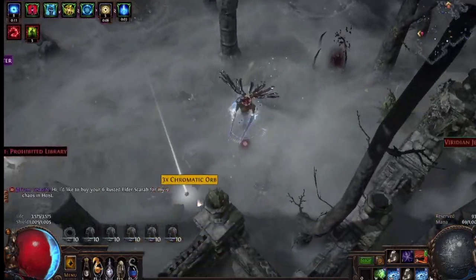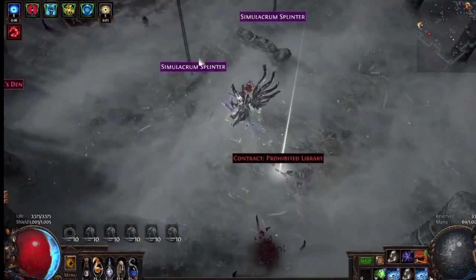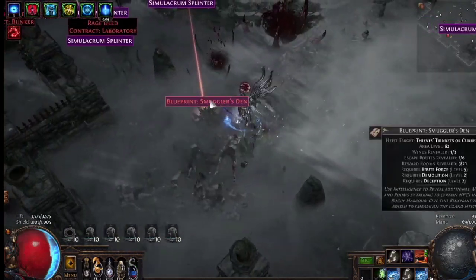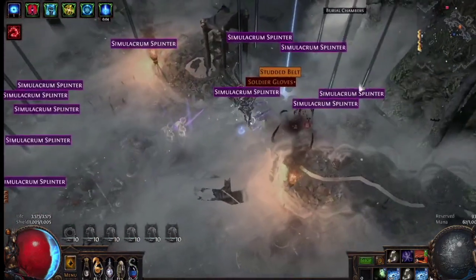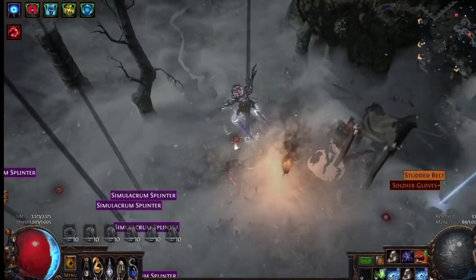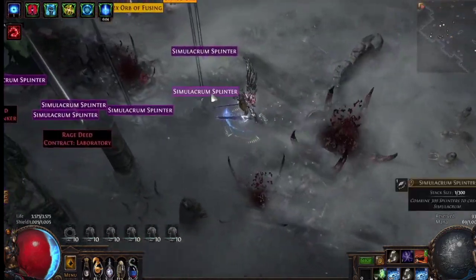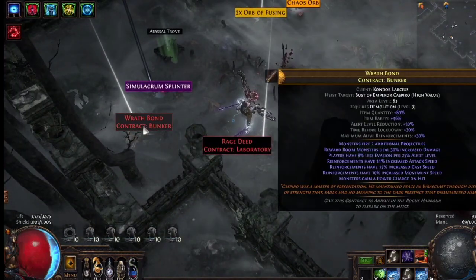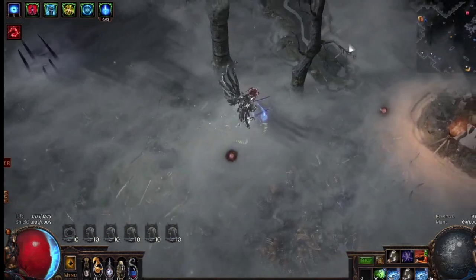There are some alternatives you should probably consider. One, you could always buy delirium orbs — just random delirium orbs, you can buy them in bulk, probably for 6c each. 6c each means you're gonna be spending 30c a map and you'll be getting 1 exalt back in simulacrums. On average you'll still be making half an exalt every single map and some random rewards. If you're going to be doing weapons, you'll have a chance of getting void batteries and such, but most of those things are going to be useless.